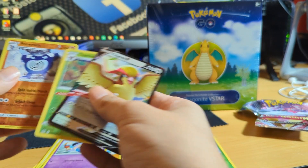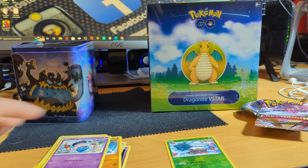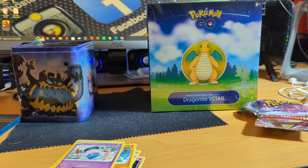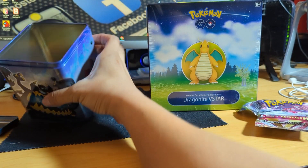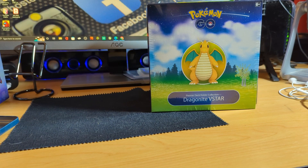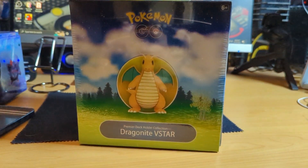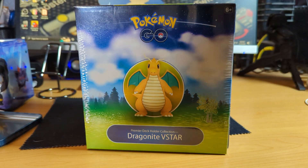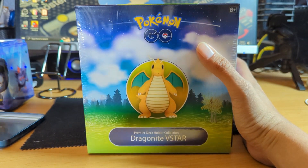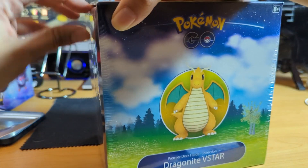So those are my pulls from this set. I got a reverse Poliwrath — that's pretty cool — so those are gonna be my good cards. Now we're onto the main attraction, which is obviously the Dragonite box. Let me get better lighting. This is the Dragonite V-Star Pokemon Go box. I think it opens up from the side just like that.